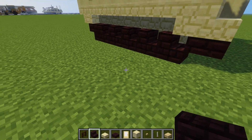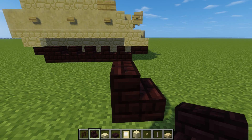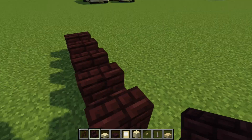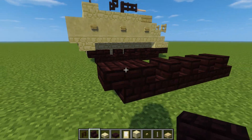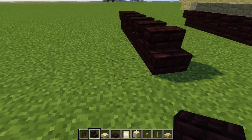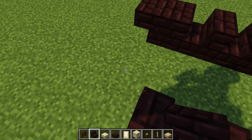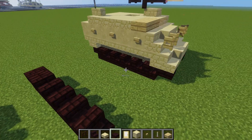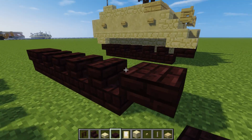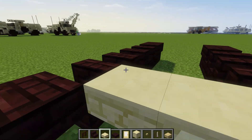Alright, the first thing we're going to do is take a brick stair and place that down — that's going to be the treads. Make it five blocks long: one, two, three, four, five. Add one in the back that's upside down like this, skip two blocks in the middle, and do the same thing: one, two, three, four, five, then upside down. Add another brick slab in the front, and now connect the treads together using sandstone slabs.